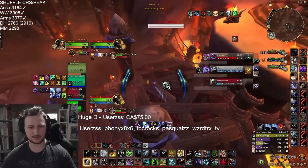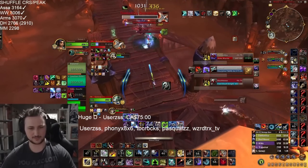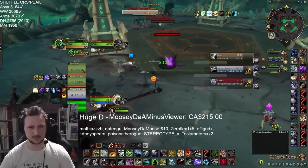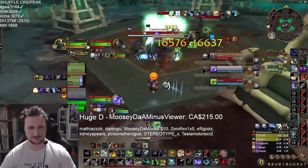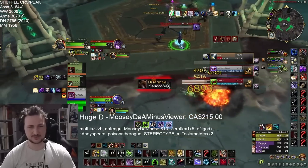Which he does here with a knock into silence, which allowed him to force pain suppression and life swap by himself in the first 25 seconds of this game, at 2200. Now, we know what you're thinking - Palomore is a hunter, of course you can CC chain the healer, it's easy for him. But if that's your mentality, we will be the first to tell you that Solo Shuffle is not a single player game.